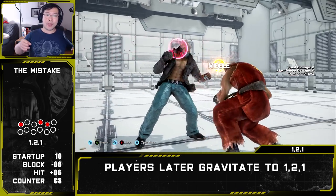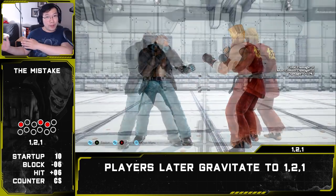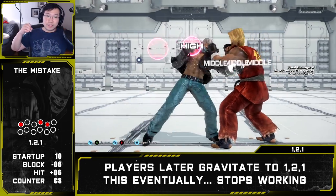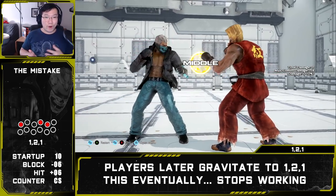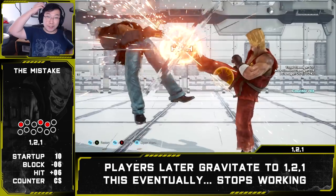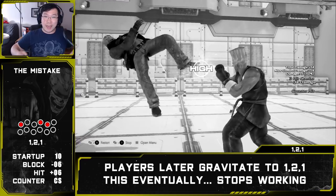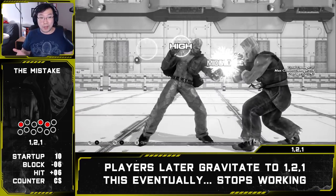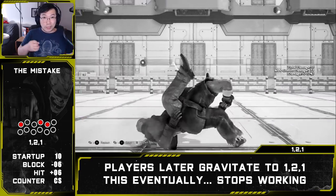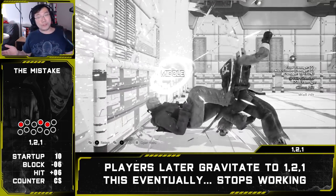Brian players then go through a phase thinking one-two-three isn't great, so they stick to one-two-one since it ends in a mid and will catch ducking opponents. One-two-one works for a few ranks, but eventually around the orange ranks opponents stop ducking and just block it. Then Brian players are left scratching their heads — the string either puts them at minus six on block, losing their turn, or they throw out one-two-three and get low parried and lose a ton of health.